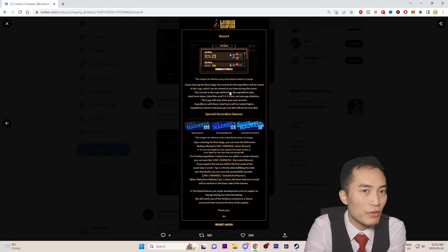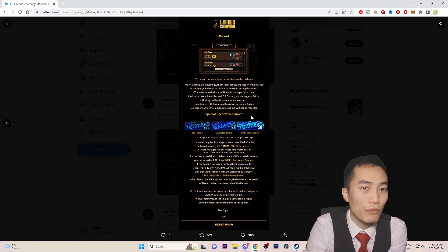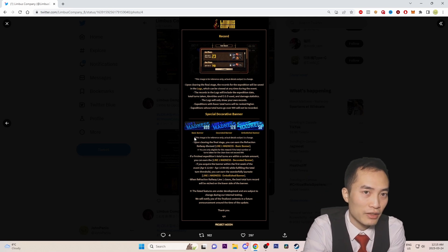Upon clearing the final stage, the records for the expedition will be saved in the logs, which can be viewed at any time during the event. The records include the expedition date, total turns taken, identities and EGOs used, and damage statistics. The logs only show your own records. Expeditions with fewer total turns will be ranked higher, and expeditions going over 199 total turns will not be recorded.